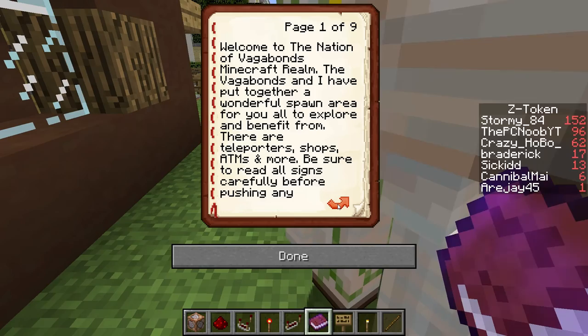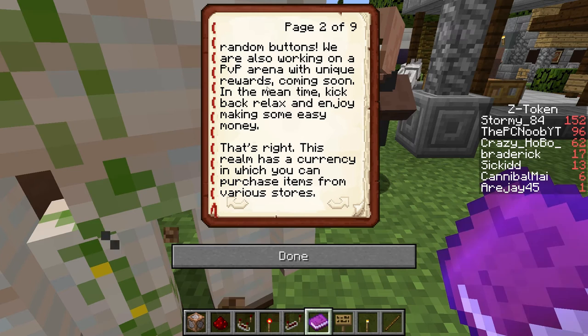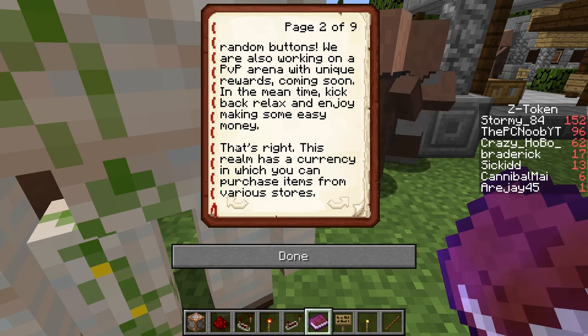The vagabonds and I have put together a wonderful spawn area for you all to explore and benefit from. There are teleporters, shops, ATMs, and more. Be sure to read all the signs carefully before pushing any random buttons. We are also working on a PvP arena with unique rewards coming soon. In the meantime, kick back, relax, and enjoy making some easy money.